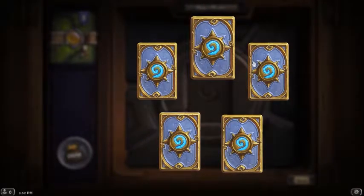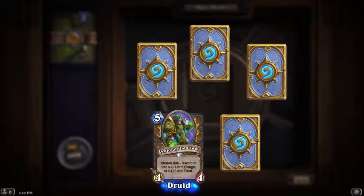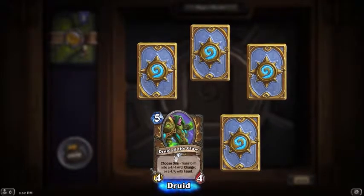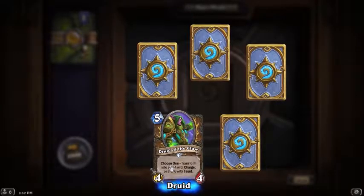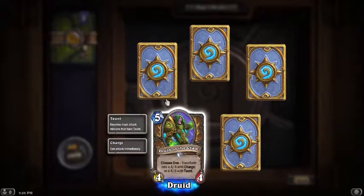Eventually at some point I won't have to read the commons, but as of right now I don't know what most of them do. Five mana 4/4: transform into a 4/4 with charge or a 4/6 with taunt - that seems pretty versatile. I like that. I don't know how good it is but it is a versatile card.